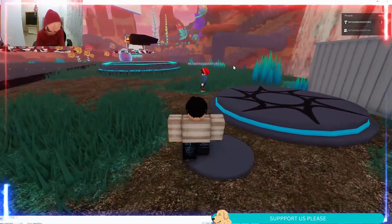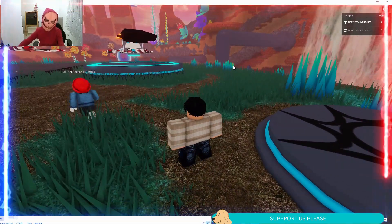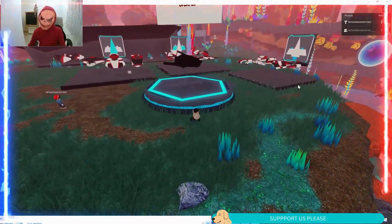You can press E to exit that free roam thing. Let's just explore the map, because we just want to look around. And as you can see, there's a bottle there.